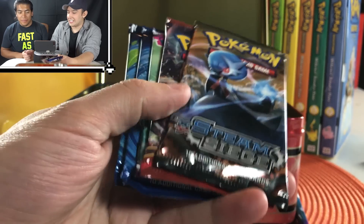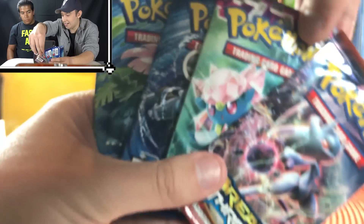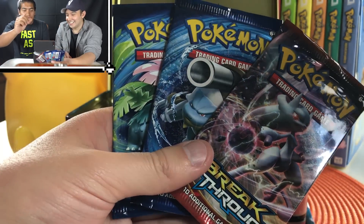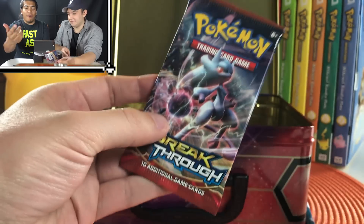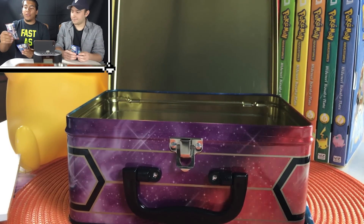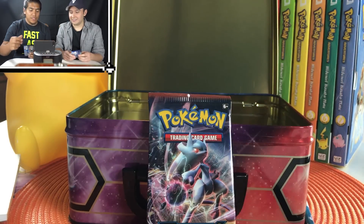Five packs! Which packs do you want? I will take the Steam Siege. I'll take the Phantom Forces — oh, you took the good one. I will take this Blastoise looking at me. I'll go with the BSR then. I guess I'll get Breakthrough. The Breakthrough pack is for the one who got the best pull out of the last two — this is now a pack battle! Let's go!